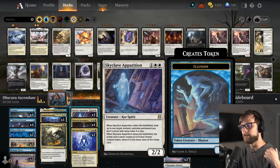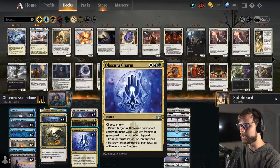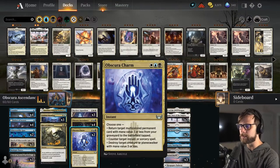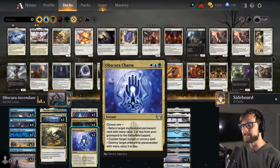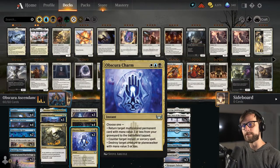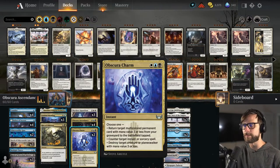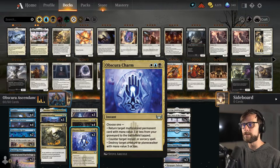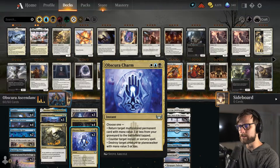Skyclave Apparition works on two levels: one, it's removal on a creature, which is obviously good, but it's also a spirit, so it works quite well with the Ascendancy if we can get it there. We also have Obscura Charm — a nice catch-all. If we find our Ascendancy in the graveyard, or really any multicolored spell, we can bring it back with Obscura Charm and put it right back onto the battlefield. We can deal with instants or sorceries the opponent controls, or destroy a creature or planeswalker with mana value 3 or less.